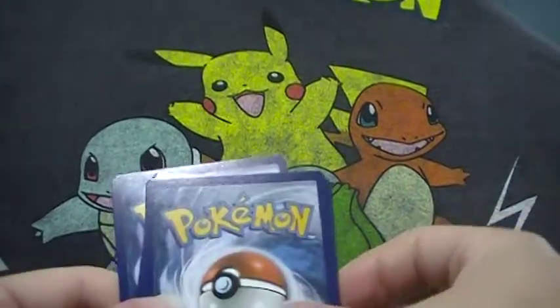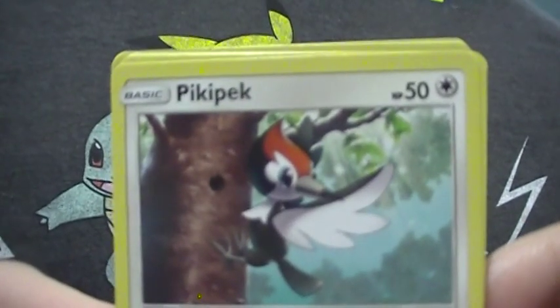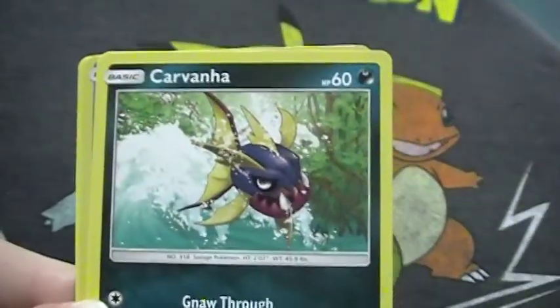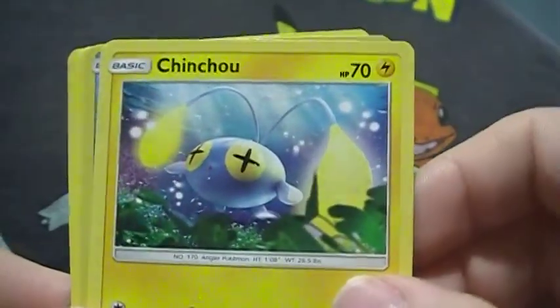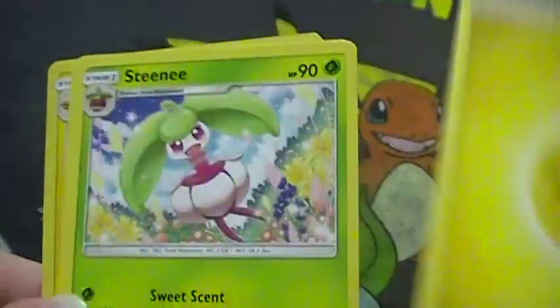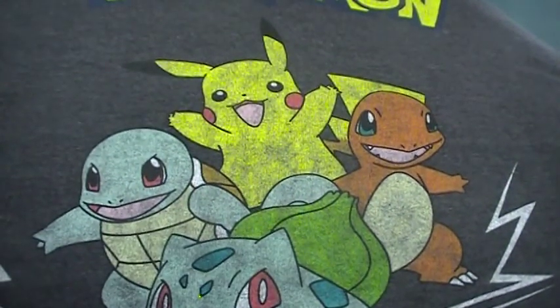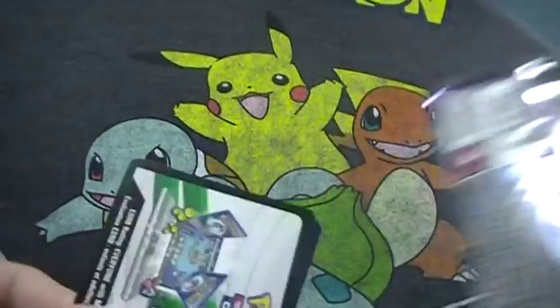Another green holo, let's go! Straight through it. Thank you. Pick up a pack — Carvanha, Togedemaru. Two packs of all trash packs, I don't need anything from it, but it would be nice to pull a Charizard.